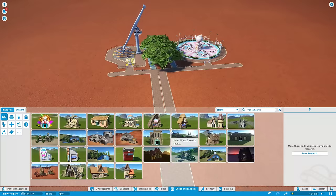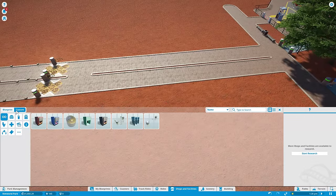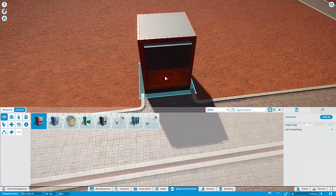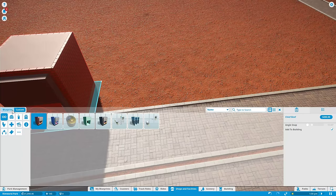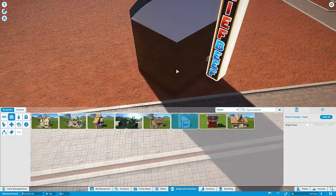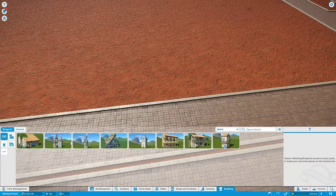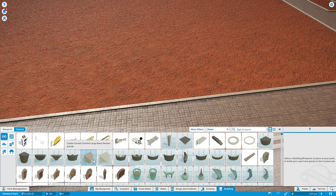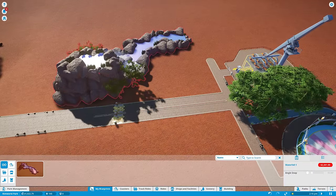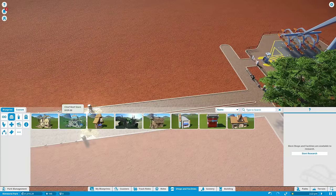We're going to get a few shops and facilities because it's a great way to get some extra cash. They come in all kinds of different themes. You can also build from scratch with the custom set — just make anything that sells food, add decoration to it as much as you want. The blueprints are pre-existing versions of that. On Steam Workshop there's a lot more — here's one someone made, like a waterfall, and it looks fantastic. It costs $2,000 to put down which is more than I can afford, but there's a lot of options.